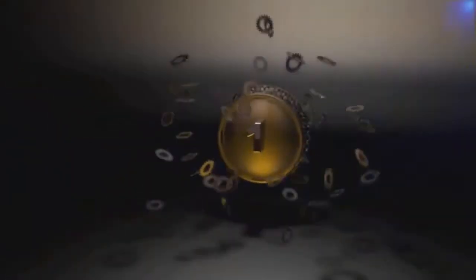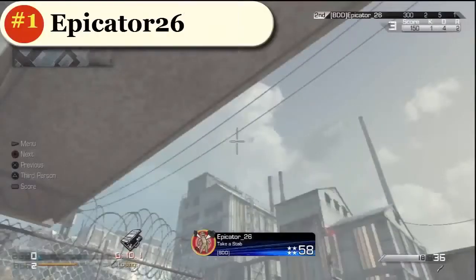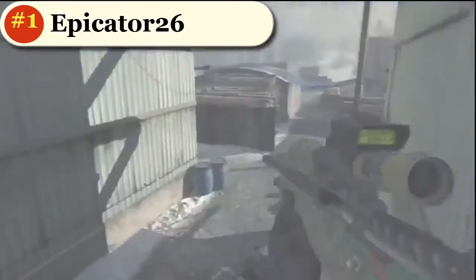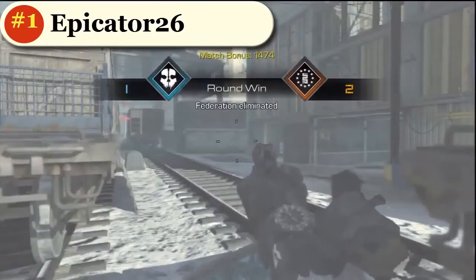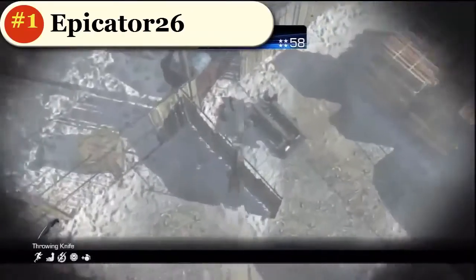Alright, coming in at number 1, looks like we got Epicator 26 back on the map Freight with this very nice throwing knife bomb defend. Let's check it out. Oh yeah. Check it out here in the kill cam — goes off the roof, another roof, and gets the guy. No defuse for you, mister.